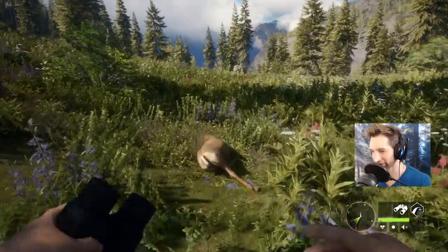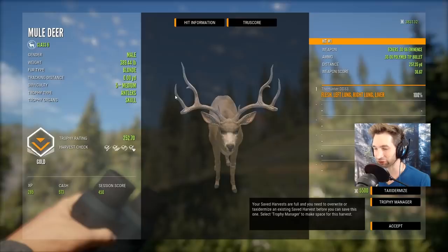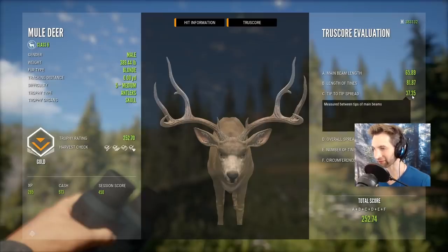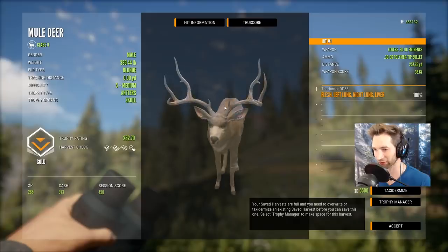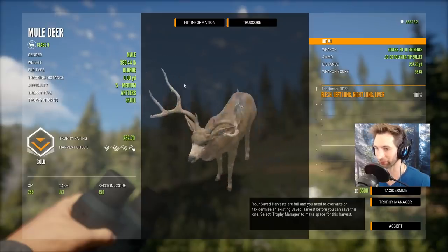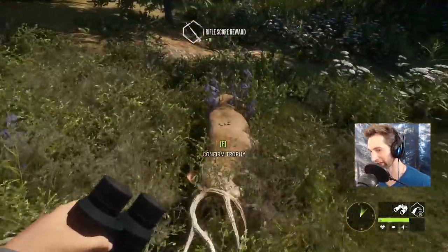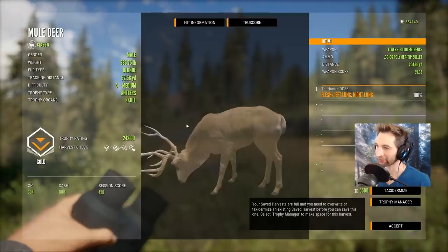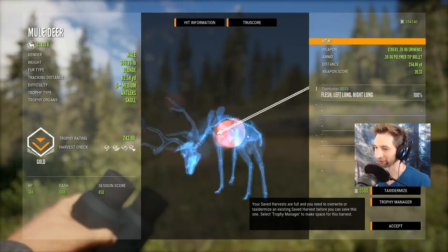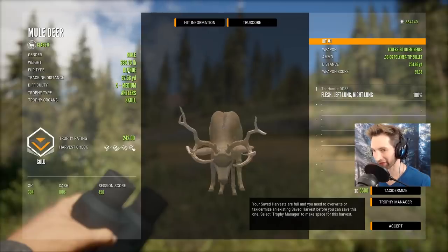Let's swing by and take a look at both these bucks. This is the one we hit in the liver - that is an incredible looking buck. Look at how wide that thing is - 37.35 inches inside on the spread. A beautiful 252, and just like I thought, we caught the back of the lung and ended up getting double lung and liver. This should be the first buck we got - according to the rack, I believe it is. A double lung, 242 score, really cool rack. I was trying to catch the top of the heart - still a beautiful shot. A 242 blonde but that's another level five, max weight, so he's going to come back as either a big four or potentially a small five.